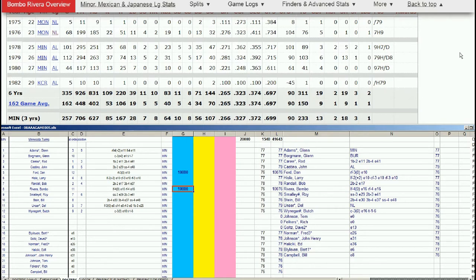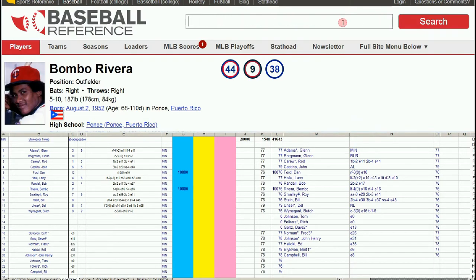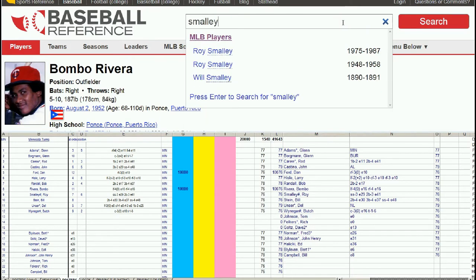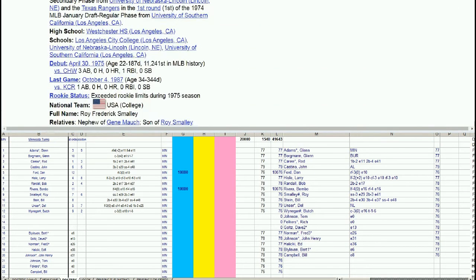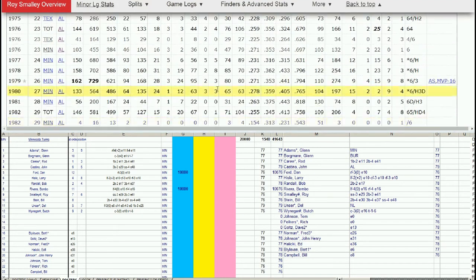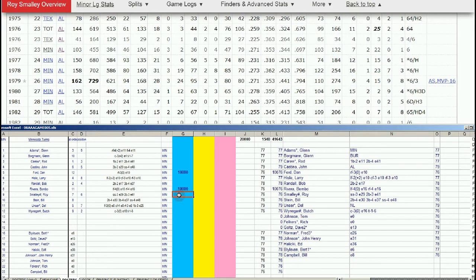Next up, Roy Smalley — the first one. Is that his grandfather or his father? He's also got a Twins hat on. In 77 he continues, and he's an All-Star in 79 with 24 homers, 16th in MVP voting. That is a no-brainer. Roy Smalley is a power-hitting, switch-hitting shortstop — hard to find. He is a keeper.